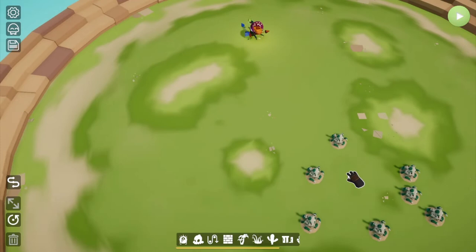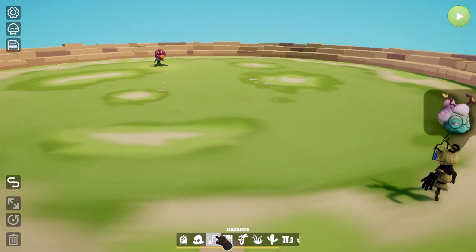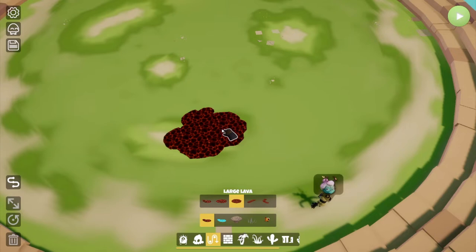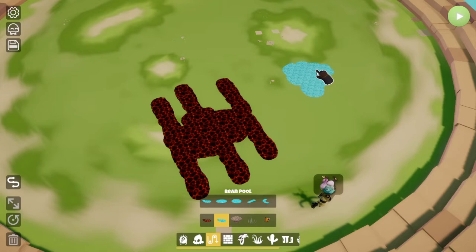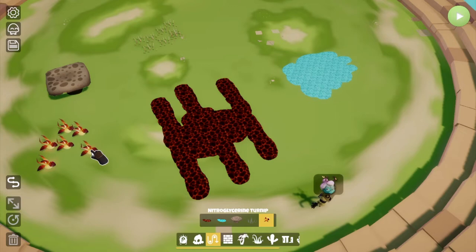Now let's work on hazards. You can set up lava pools in many different shapes — long ones and others — to create the type of lava obstacle you want. You can also set up water, mushroom elevators, spikes, and my personal favorite: turnips.